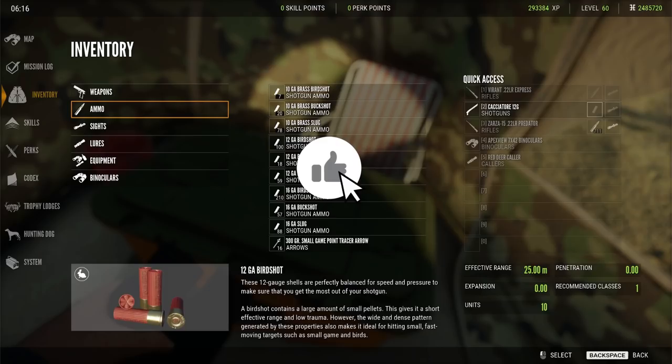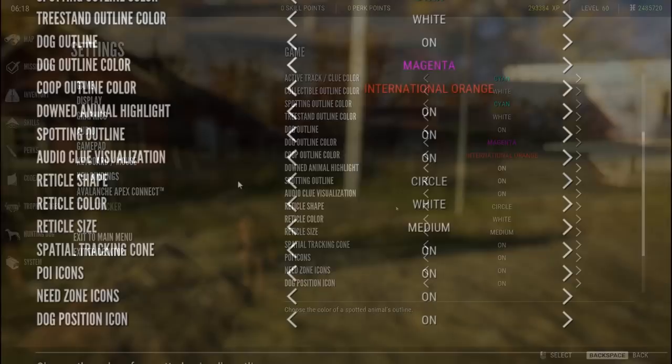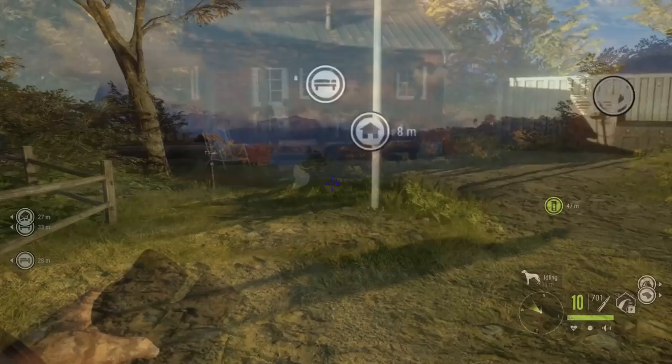Thanks guys — we're going to head right into it. Now you'll notice the reticle in the center of the screen. That is brand new with this build. You can customize it. If you go into System, Game and just scroll down, it shows you the reticle shape. You can change the shape — we have circle, circle and crosshairs, or just crosshairs. I'll leave it at crosshairs for right now and you can change the color. Let me leave it on blue just to play with it. I'm going to put it on small and there you go — we did change it, very cool.